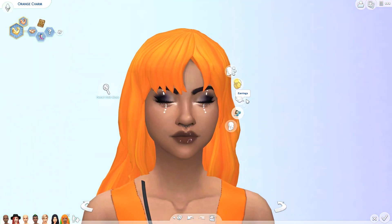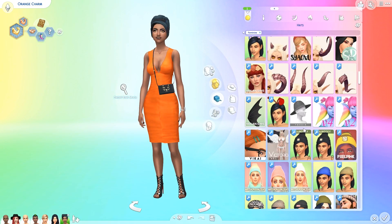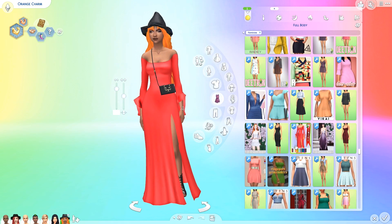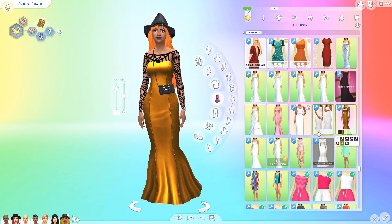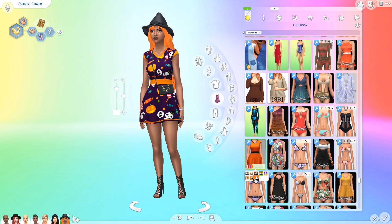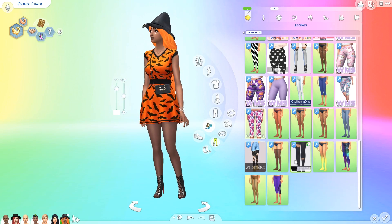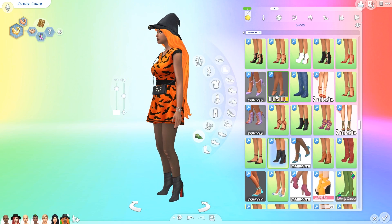Possibly even rainbow vampires at some point — that was actually suggested quite a lot on the mermaids video, so if you want to see rainbow vampires, definitely let me know. Also let me know if there are any other themes you want me to do in rainbow colors, because this is a lot of fun. I like to play with colors in the game. As you can see, the orange sim here is definitely turning into a witch — she's got her little Halloween dress on with the bats on as well.